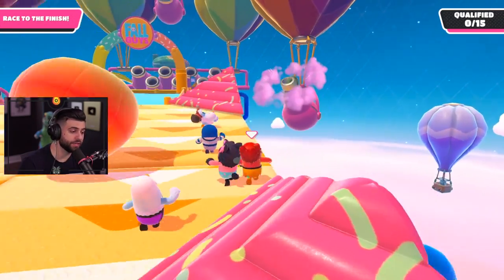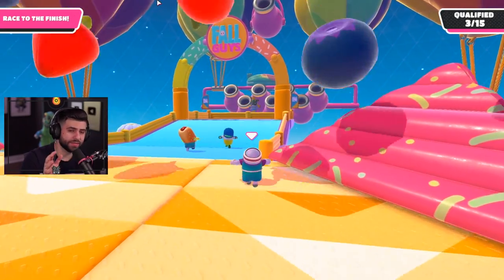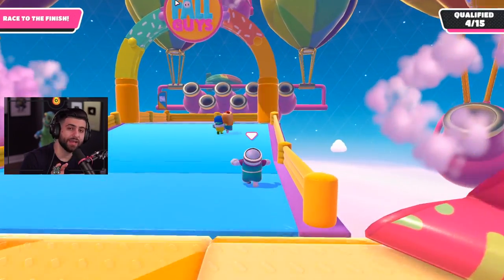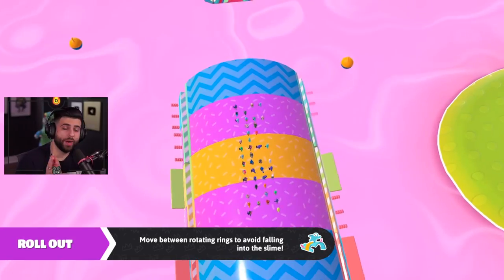You can actually use the little pink platforms as checkpoints and as a shield. If you see something coming towards you, duck right behind the pink platform. As long as you stay on the right or left side, it decreases your chances of getting hit by a piece of fruit and you can finish and make it to the next stage.